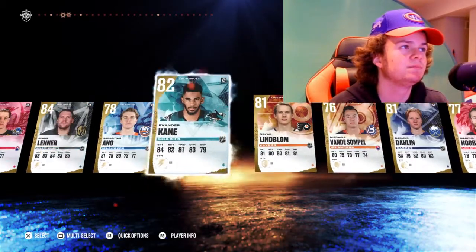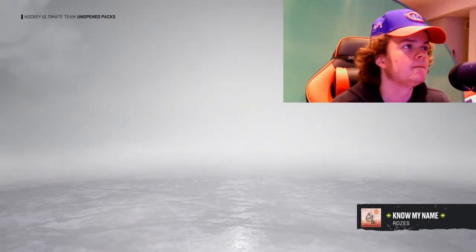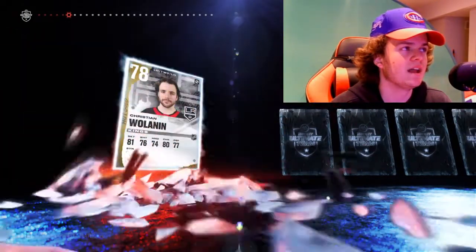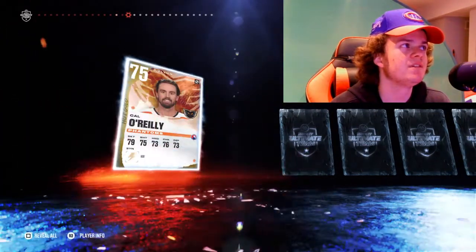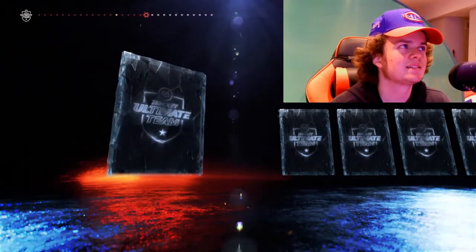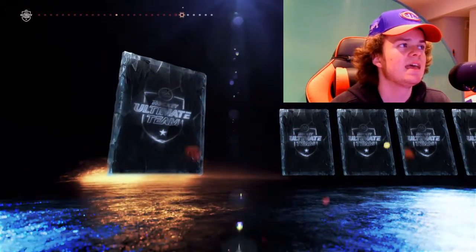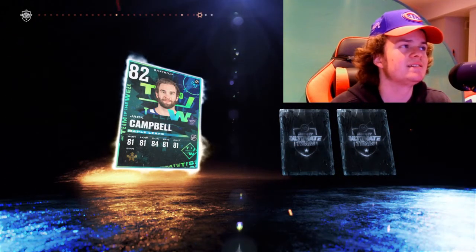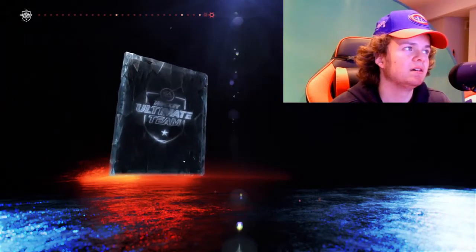74, 77, 77, 79. Let's see it, let's see a purple here. 74, 80, 81 — that's another icon. 77, 76. 81 David Krejci. 79. That's Jack Campbell — that is Team of the Week. I could definitely toss him on as backup. That's another Team of the Week. Definitely going to toss him on as backup. He has one on distributor there.